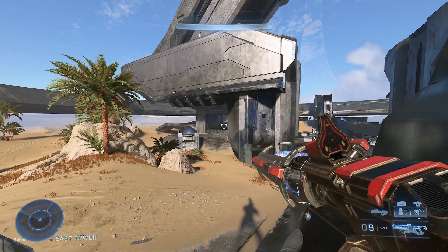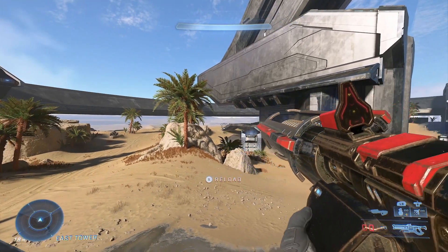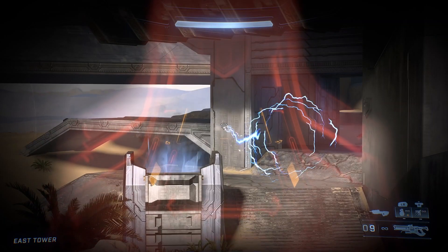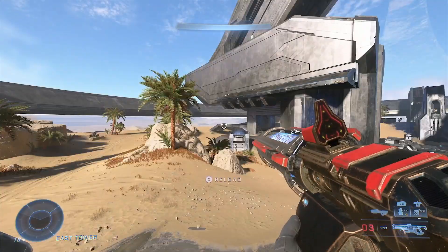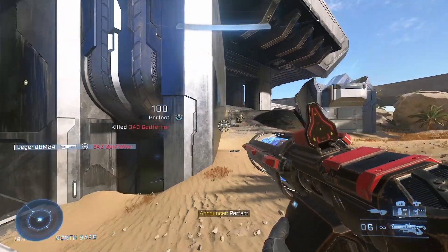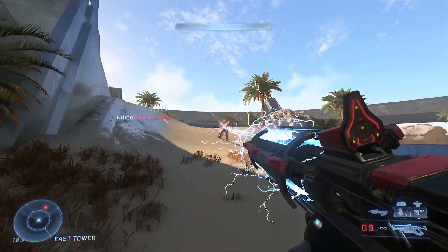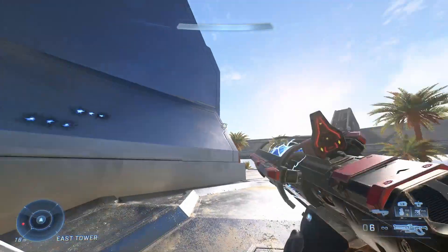Hey guys, Legend here, and today we're looking at how to use the shock rifle. It's a 12-round sniper rifle that goes down by three each shot, so you can shoot it four times before reloading. You can kill people in one shot if you hit a headshot, and kill them in three shots if you hit them all in the body.